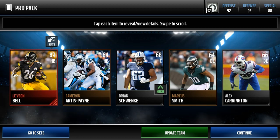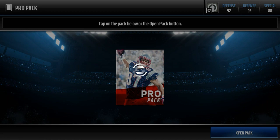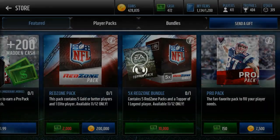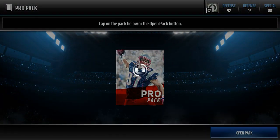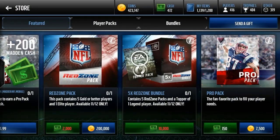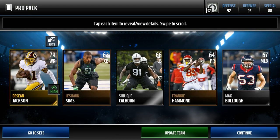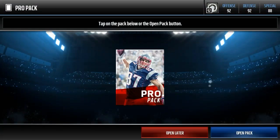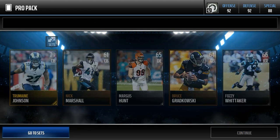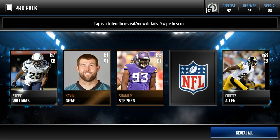Every Seahawks gold player is worth something like 10,000 coins at least, so I can sell him individually and make even more money off that pack. Blake Bortles — nothing too good. Can we get an elite? Le'Veon Bell! Oh my goodness, sorry if I broke your eardrums, but we just pulled Le'Veon Bell out of a pro pack! Not only did we make 200,000 coins off the trophies, but we're pulling elites too. DeSean Jackson.